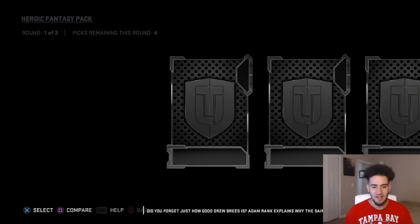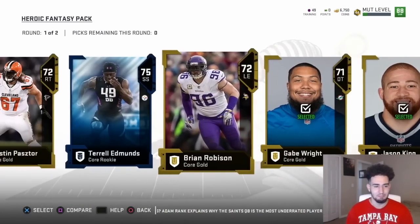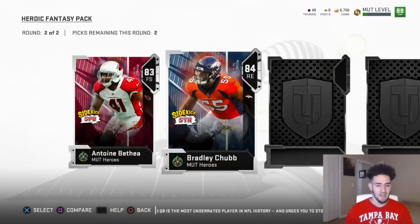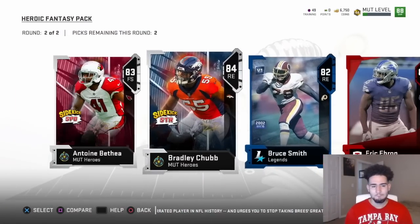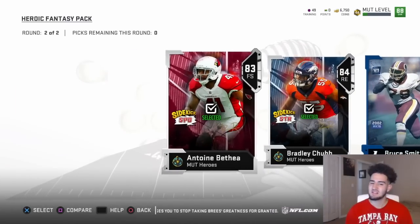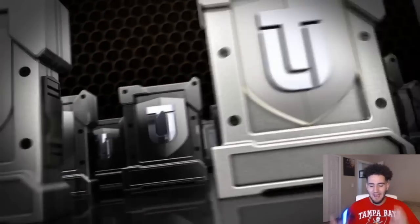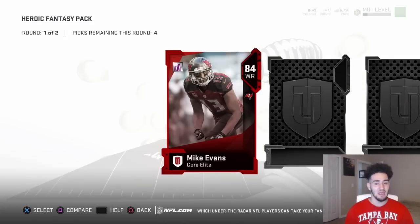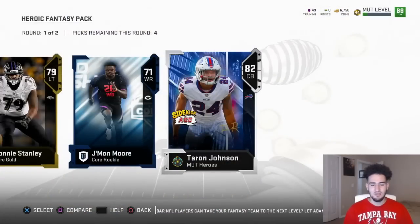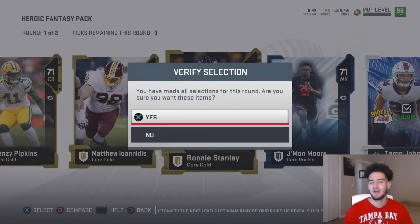On to the next pack. Gold round — hopefully we can get an elite or a sidekick. That is an elite still, so obviously we're not getting anything crazy because my luck is bad. On to the next round: we're going to get another sidekick in Antoine Bethea, then another sidekick in Bradley Chubb. I'll take the two sidekicks — Von Miller and Pat Pete, those are two great players. We need better players though. Give me the full hero, or at least a whole bunch of alter egos.